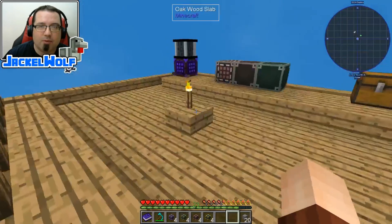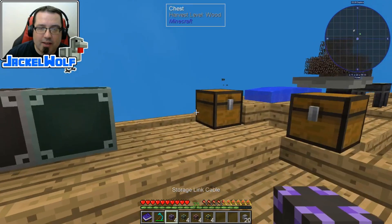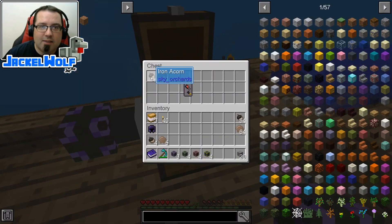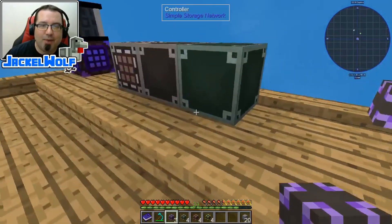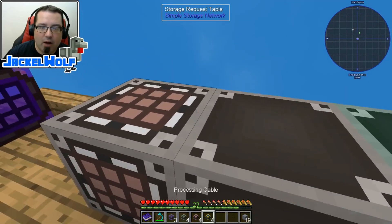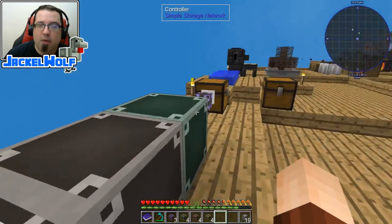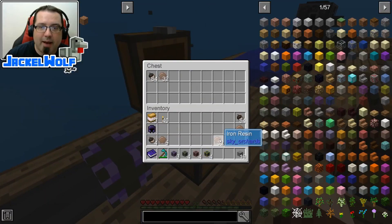So what we're going to do now is take a storage link cable and attach it to our inventory over here, which contains the iron acorns and the iron resin. Then we're going to take a storage cable and connect it to that. Now if we come over here, we have access to this in our system — you can see we've got some iron resin and our iron acorn, and I can actually pull the stuff out of that chest from any of these simple storage request tables.